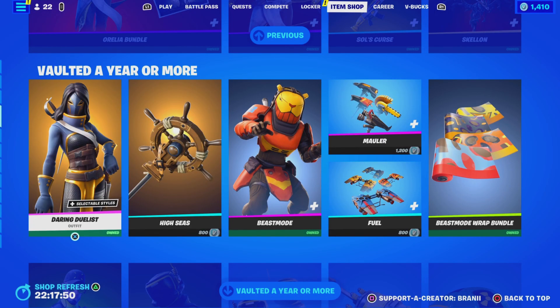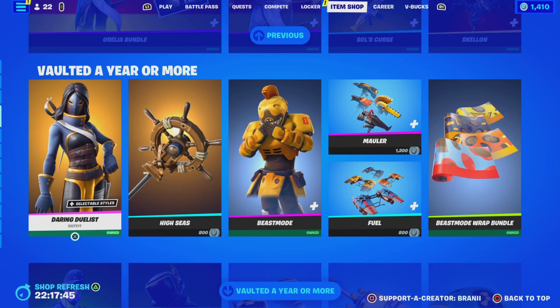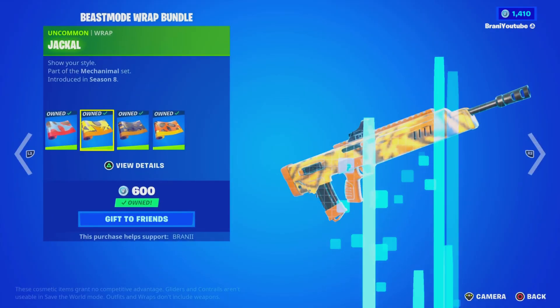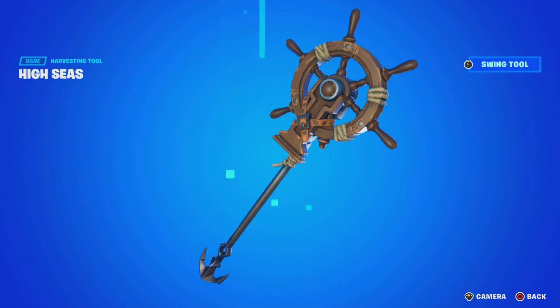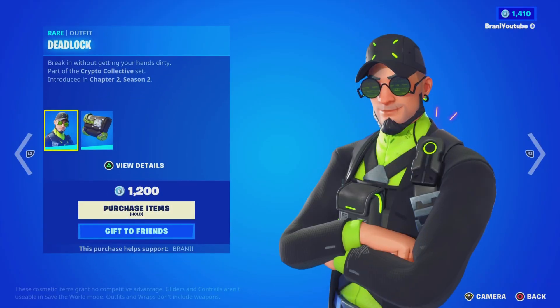Over here we got the vaulted a year or more tab. I'm going to be honest — I was expecting way better than this. I thought we were going to get the Rue skin or the fresh emote or something, but we got this instead. It is what it is. This is a nice pickaxe and I like it. This skin I haven't seen in a while — it's part of the vaulted a year or more tab and looks pretty cool.